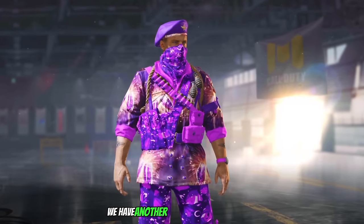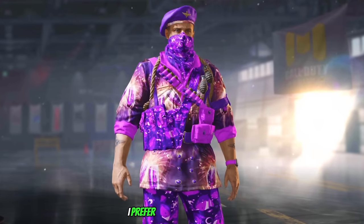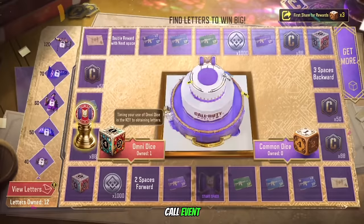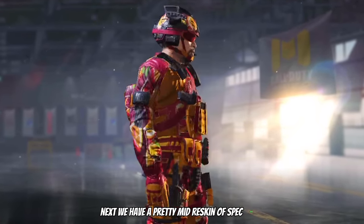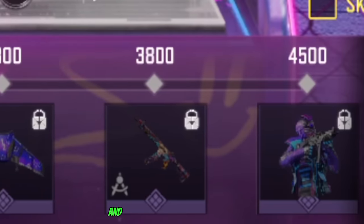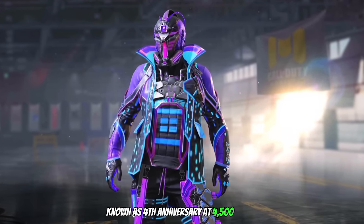Next up we have another reskin of Carver Butcher in a bright purple sort of look. Honestly I prefer this over the first one, and he's available at 50 letters in the mail call event. Moving on, we have a pretty mid reskin of Spec Ops 2 at 2400 points in the Spiniversary event, as well as a pretty cool bright purple and blue reskin of Ajax known as 4th Anniversary at 4500 points.